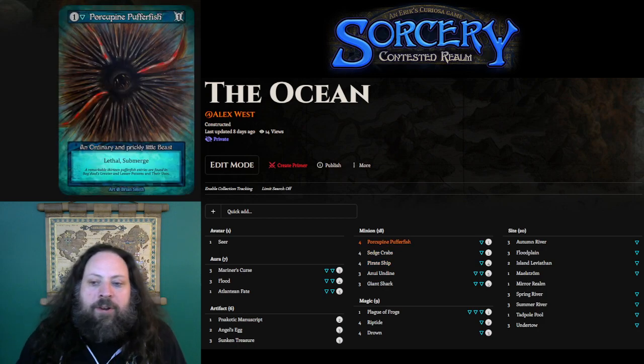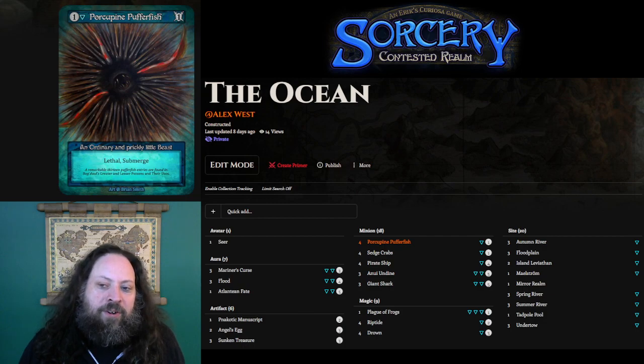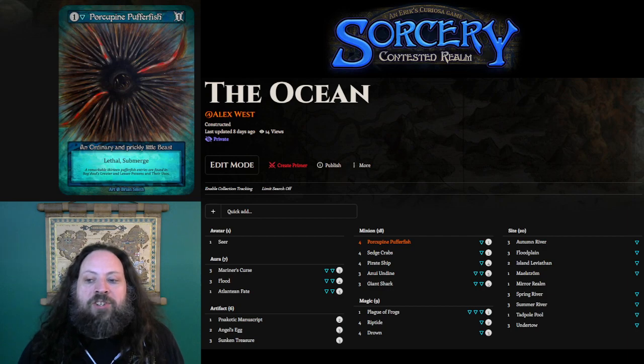Now we're going to get to the minions, and this is really why this deck works. A lot of people build their water decks with a curve that's way too high, and we have to respect the very aggressive Fire-Earth Sorcerers or even Air-Earth Avatars of Earth. They really come out swinging with very powerful minions pretty early, and this deck has to have cheap interaction to deal with those things.